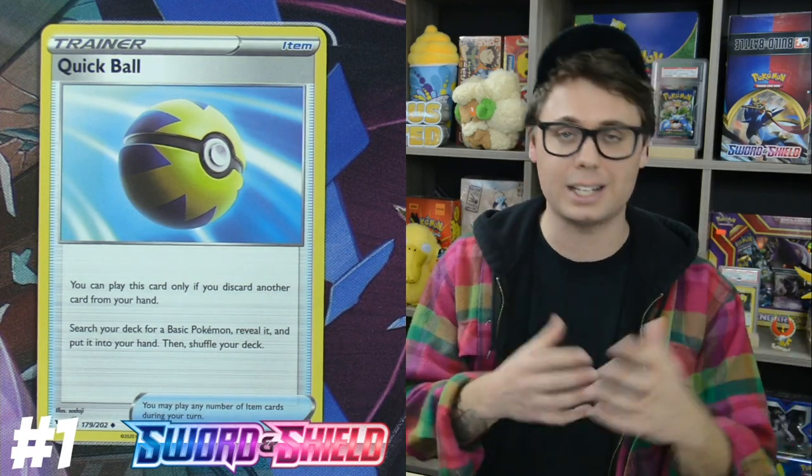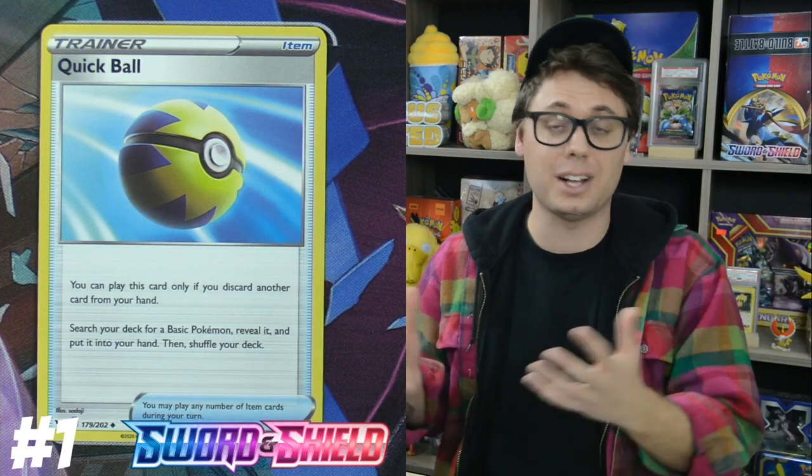The number one card out of Sword and Shield is Quick Ball. Discard one card from your hand and get whatever Basic Pokémon you want from your deck, put it into your hand and shuffle. This is everything the standard format needed for consistency. Setup decks, big GX decks, Tag Team decks, V decks — whatever deck you are, you're probably going to love Quick Ball. Not only can it get your Basic Pokémon, it gets you to Dedenne GX, turning itself into a draw card, which is even more valuable now that you can't play a supporter turn one going first. Quick Ball is a live card turn one going first — go get Jirachi and use Stellar Wish, or go get Dedenne GX and Dedechange. Many decks are going to want to play a complete four-of. It's going to fundamentally change the way decks are constructed going forward in standard and expanded formats.